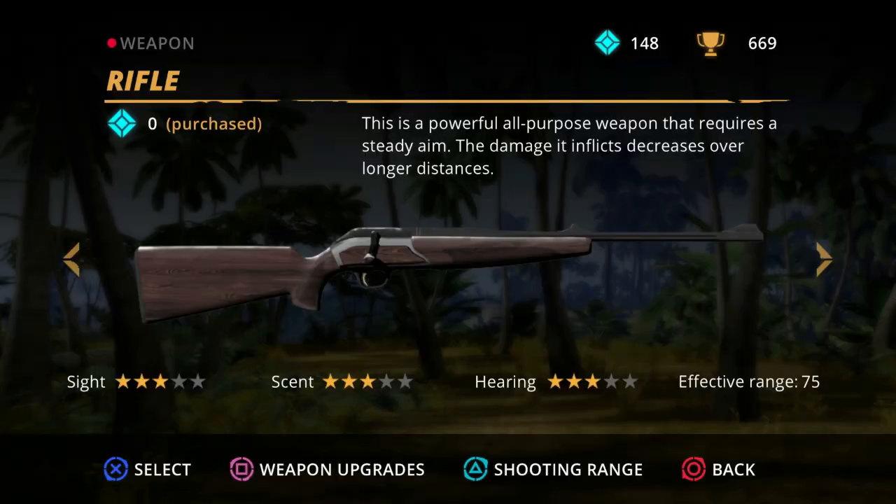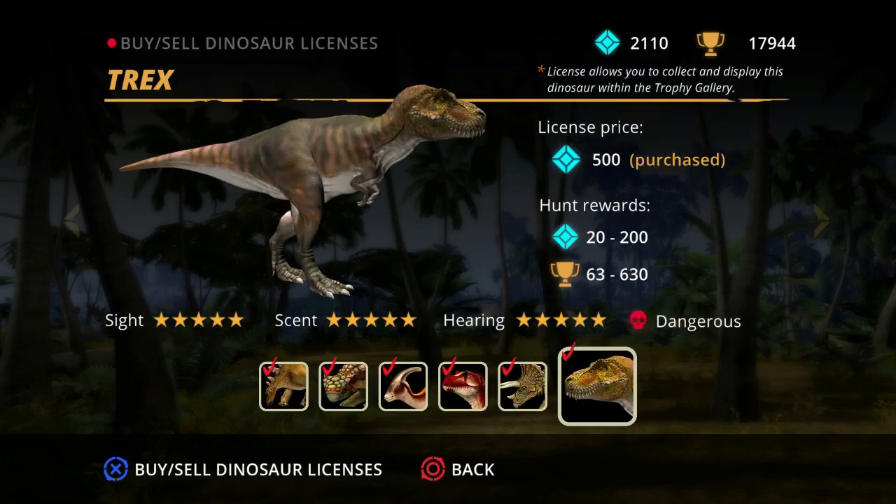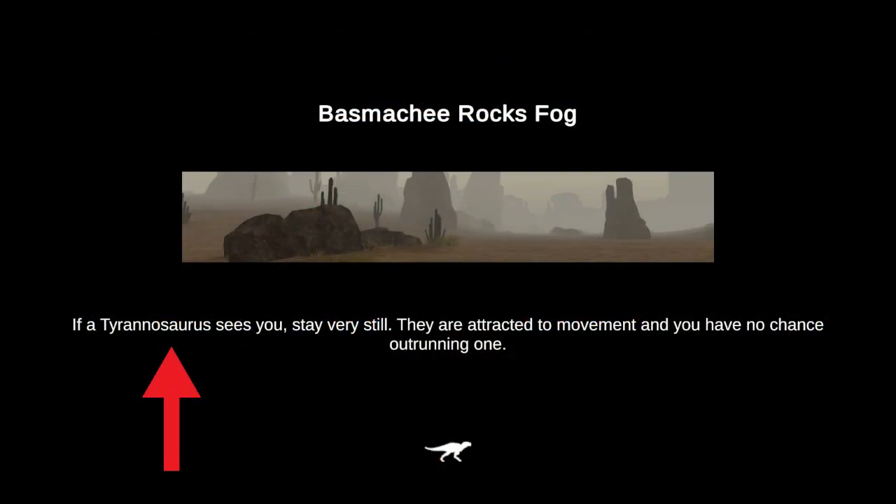I've also found a few spelling mistakes that just don't look that professional or consistent. The weapon stats display the dinosaur stats of sight, smell and hearing. The T-Rex is misspelled as 'Trex' — there needs to be either a period or a hyphen between the T and Rex. Or better yet, just call it Tyrannosaurus to be consistent with the other dinosaurs.